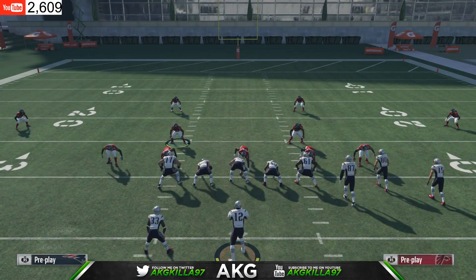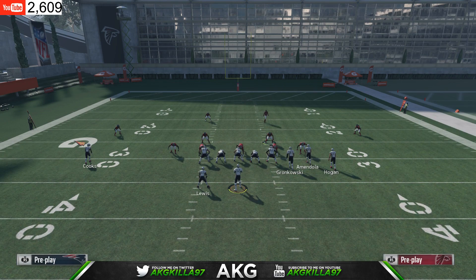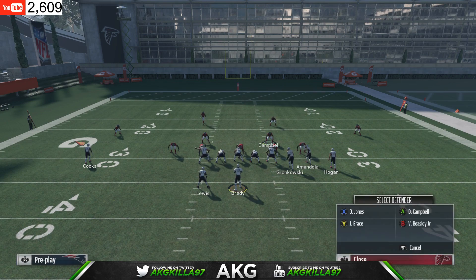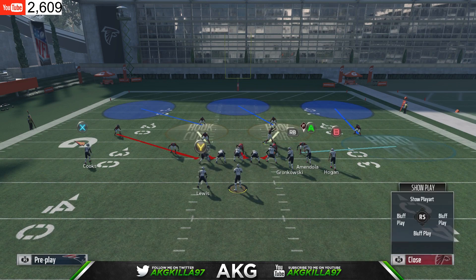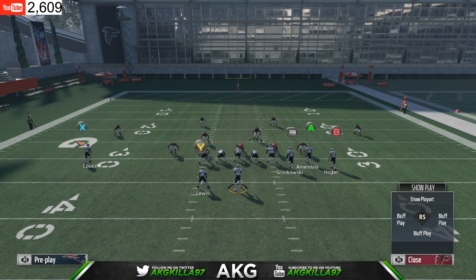For these two middle linebackers, you can quick adjust them. If you don't know how, double press RB or R1 on PS4 — linebacker icons pop up. Press Y for the linebacker on the left side and put him in a hook curl. Do the same with the linebacker on the right side — put him in a hook curl as well.